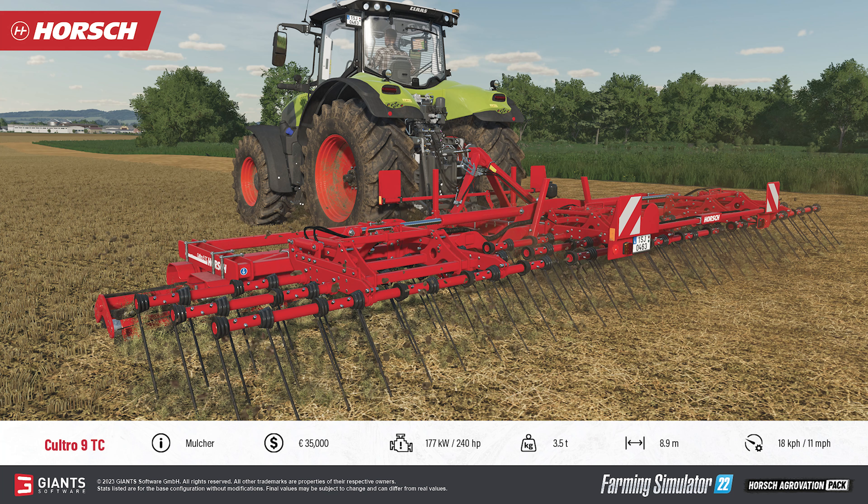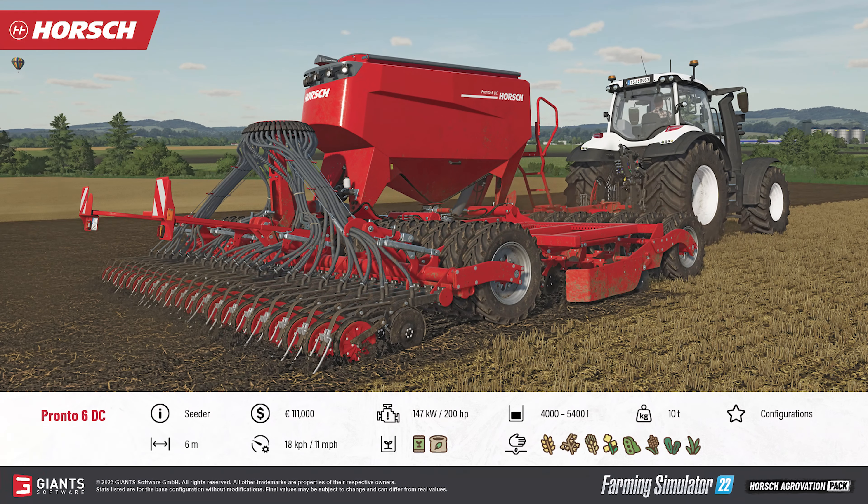Now that you have mulched and cultivated your soil with the Carturo and Joker, it's time to promptly start your seeding with the Horsch Pronto 6 DC Seeder. This 10 ton monster will seed wheat, barley, oat, canola, soybean, sorghum, oilseed radish, and grass at a speed of 11 miles per hour, assuming you have good flat ground and at least a 200 horsepower tractor attached. The Pronto 6 DC has storage for both seed and fertilizer, a 6 meter working width, and will run you $111,000 to purchase.